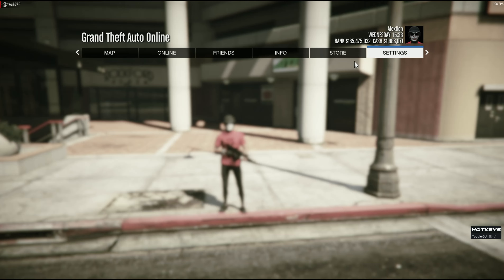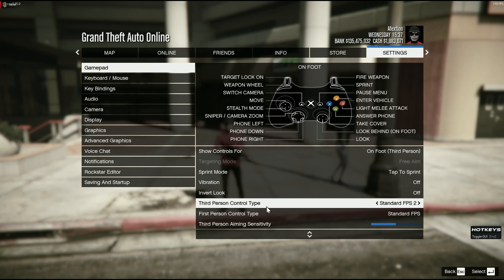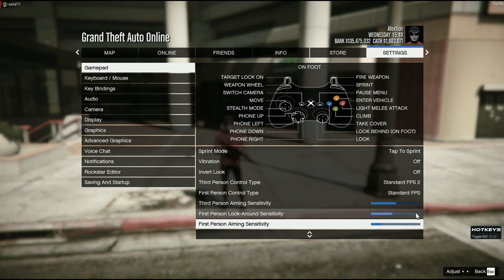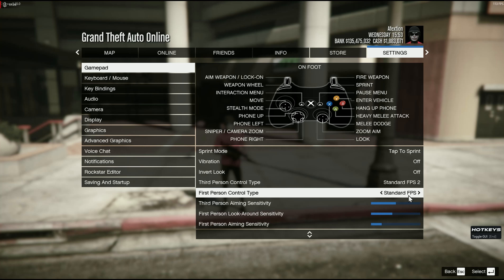Let's go ahead and get started on the controller players, or if you use controller on anything, here you go, this will be perfect for you. Third person control type — the reason why I use third person control type for Standard FPS 2 is simply because it's easier to run. That's the only reason, it just makes everything a little easier. First person control type I use for Standard FPS — it's probably the smoothest first person control type there is. It's just like playing Call of Duty, so if you're a Call of Duty player, Rainbow Six player, you know all about running with your left joystick.